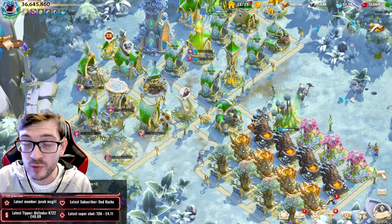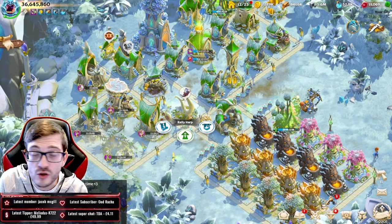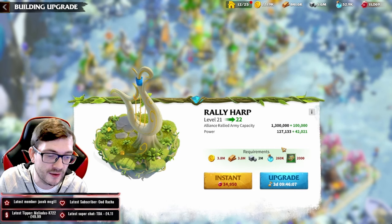If you're a new player, you're probably wondering what a treaty is. Experienced players already know: treaties are the currency you get when you rally forts. Whenever you complete a fort, you get treaties that you need to upgrade the rally harp — which is the rally building for your faction. We'll use Spring Wardens as today's example.